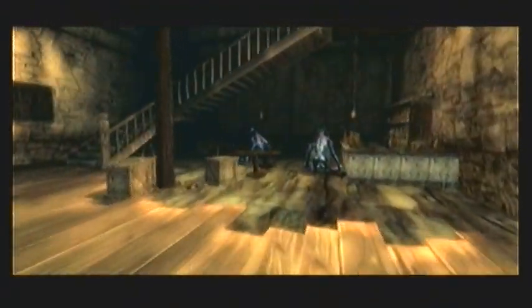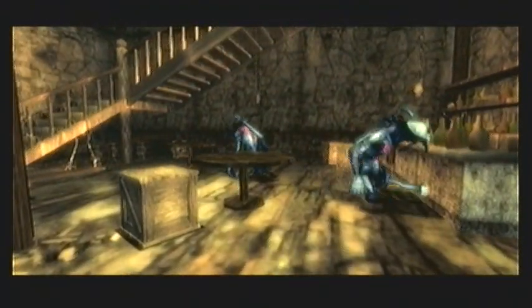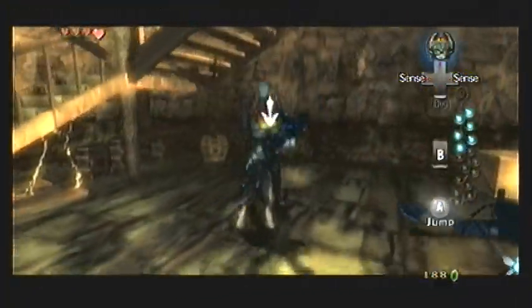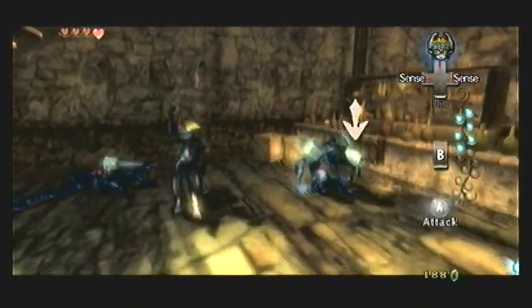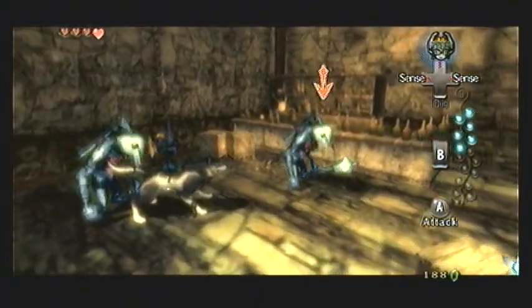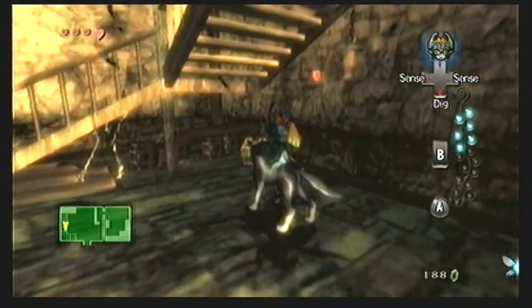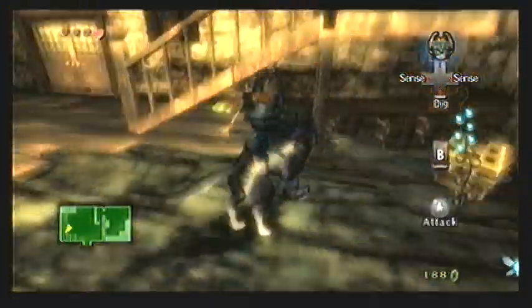Head back outside and you'll see two shadow bulblins. These guys are pretty easy to defeat — you can kill them with spin attacks. There's also a small chest here that has a red rupee in it, so go ahead and open it if you need some more rupees.